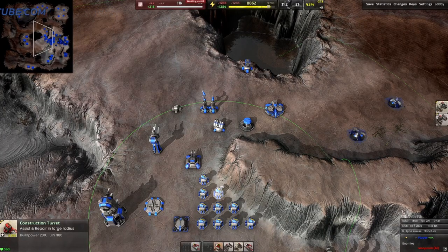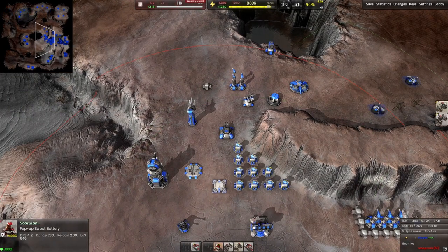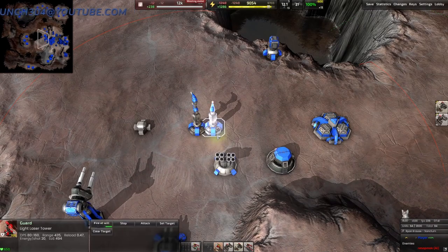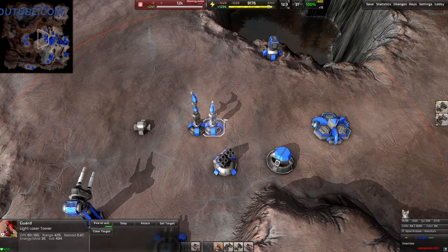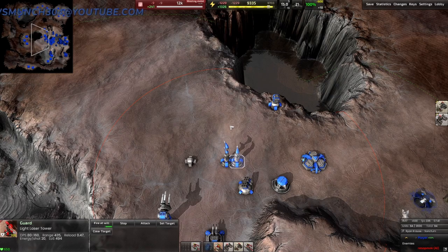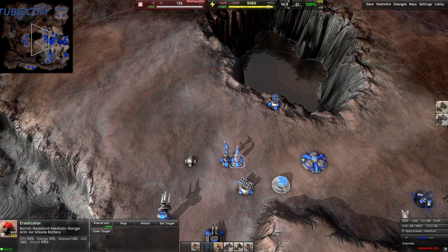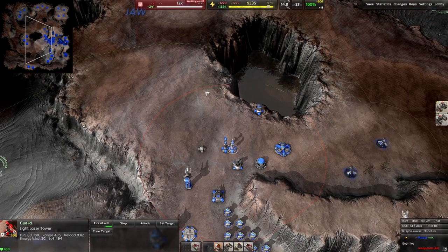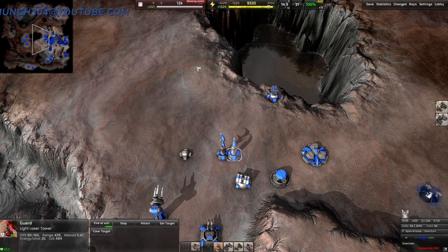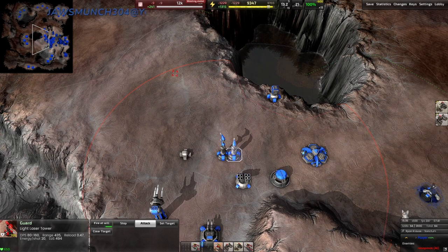Welcome everyone to another video. Today we're going to be looking at the Cortex turrets. Starting with the basics of the light laser turret — it's very similar and directly proportional to our modest laser turret, except for one thing: it has a slightly bigger range. You can actually take out an armada laser turret with one of the Cortex laser turrets because of that slightly extended range.